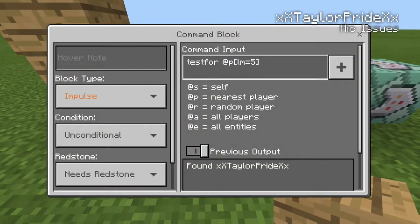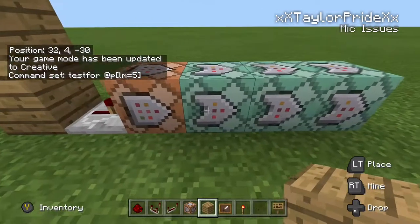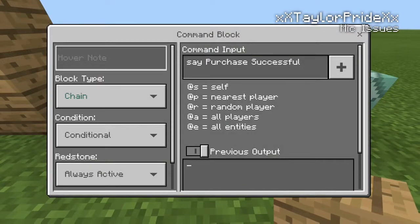The first command block is going to be impulse, unconditional, needs redstone. The last three will be chain, conditional, and always active.